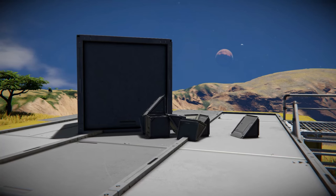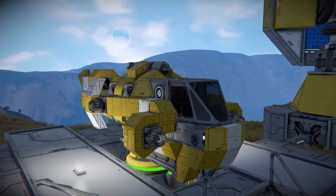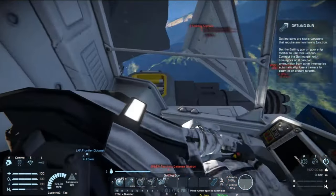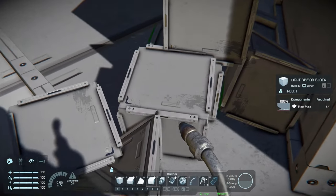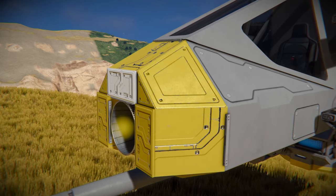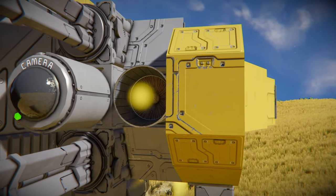Armor is once again subject to your game environment. As a minimum, I would recommend wrapping critical areas or weak points in light armor. Small grid light armor literally costs one steel plate, so it's very cheap to give a little extra protection even just from bumps and scrapes. The next step is having heavy armor in places likely to be shot at — heavy armor is much better against weaponry. I usually add this as a minimum around the cockpit, but reinforcing other areas is also a good idea.